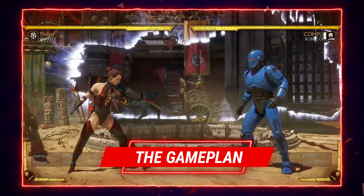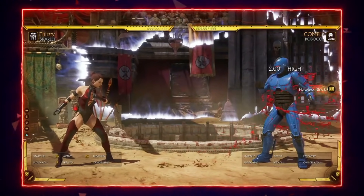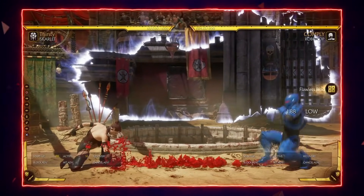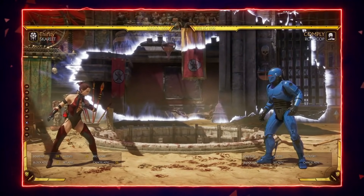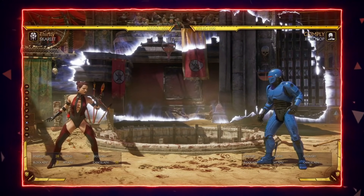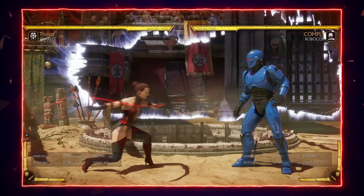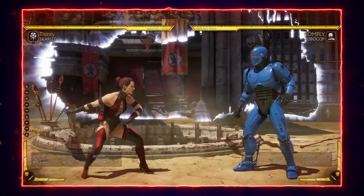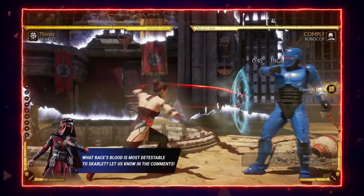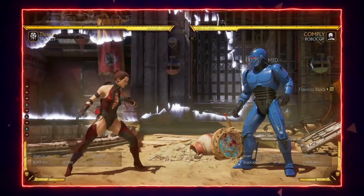As a game plan, Scarlet really excels at controlling the spacing and pace of the fight. She has solid zoning tools — a variety of them: she has highs, mids, and lows. Several of her tools will actually go through projectile immunity, like Jade's or Shang Tsung's Shake. She also has great range on her normals, so she's able to outspace the majority of the cast. Her game plan is just keeping herself at a comfortable, safe distance and being able to hit the opponent when they can't reach her.